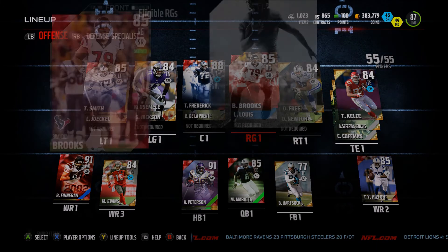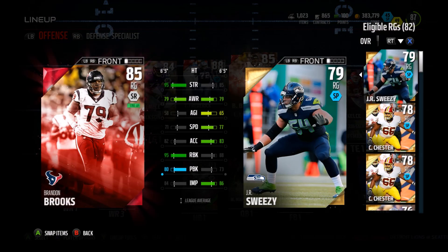We also got Brandon Brooks as our new right guard — 95 run block, 80 pass block, and 84 impact block. Not that great on pass block, but still that's a really good run block, and hopefully he can help our run game a little bit.